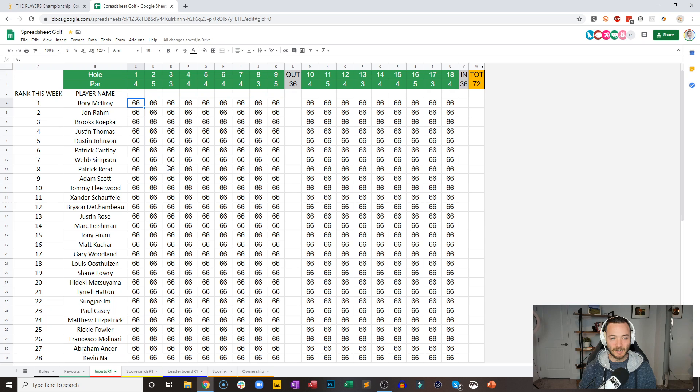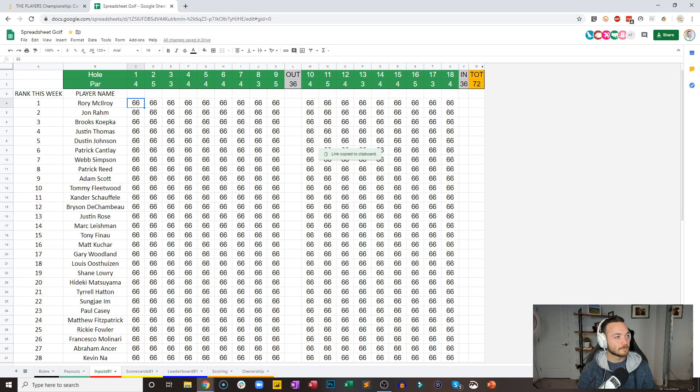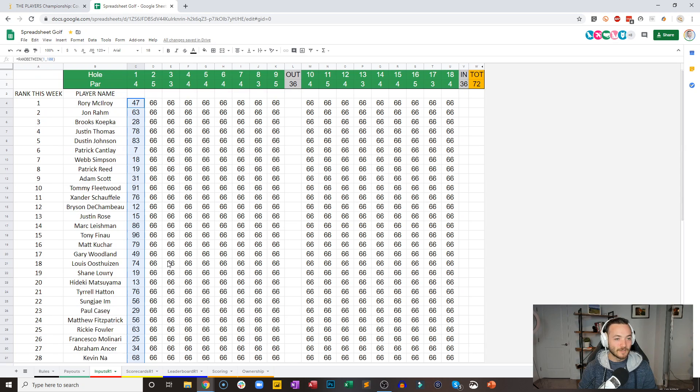Let's do it. Let's see how it goes. Good luck everybody. The spreadsheet — if you want to get to it, I tweeted it out, but I will also post it in the chat as well and include it in the description moving forward. We are going to play hole number one of TPC Sawgrass spreadsheet golf. Random number between one and 100 — that 28 for Rory does not count. It will now count as I drag this down and all of these numbers are now official.